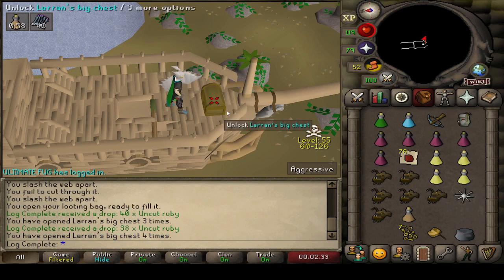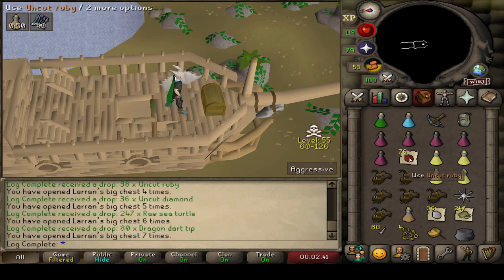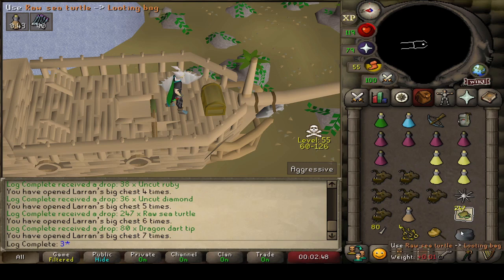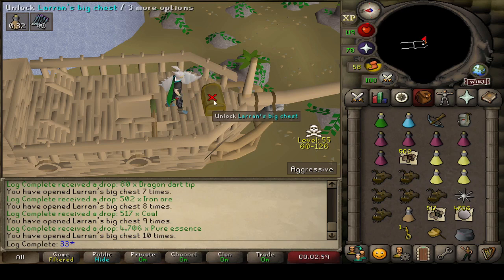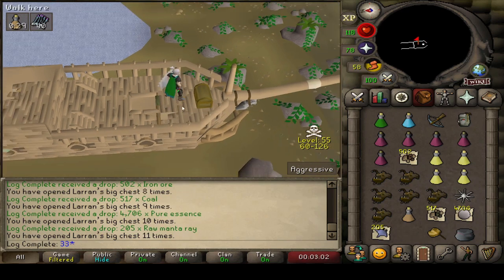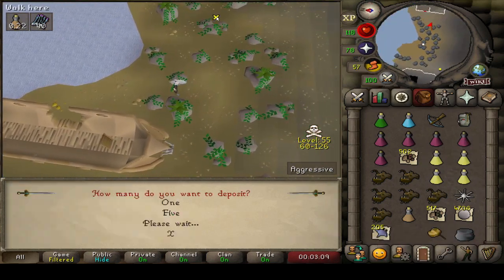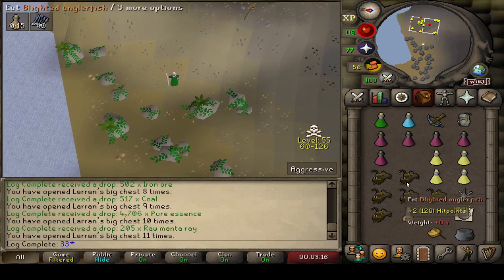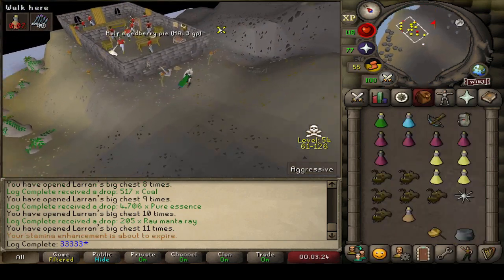40 rubies and 38 rubies — come on, game. And diamonds. There are three pieces of Dagon'hai armor that we need to get here — three unique items from the chest. I don't know how long it's going to take to complete this section of the collection log. The drop rate is about 1 in 128 or something like that for any piece, but I could be wrong. From nine keys I think it's supposed to be around 150k per key. Let's pop open the bag — 950k. Not too bad.